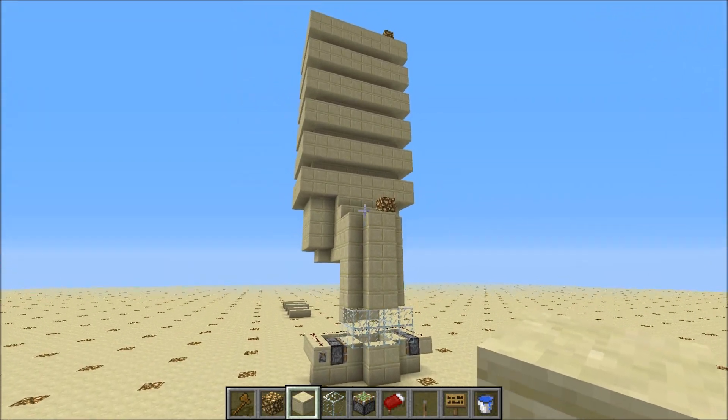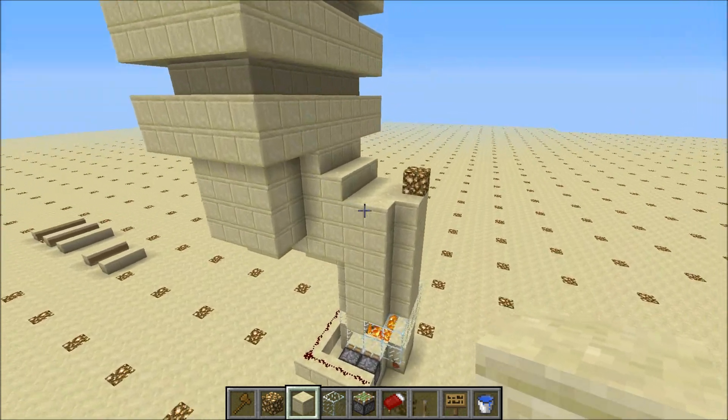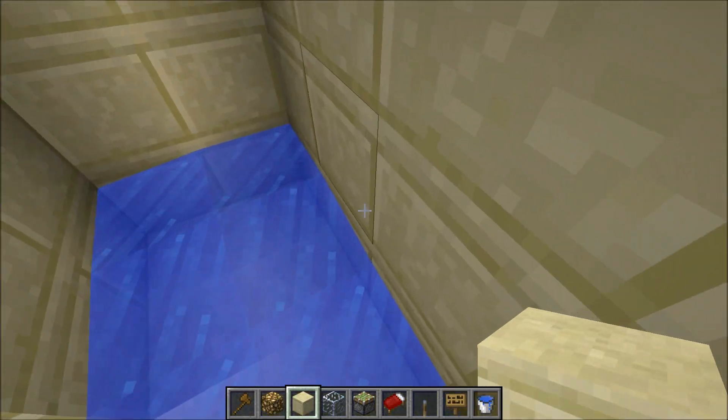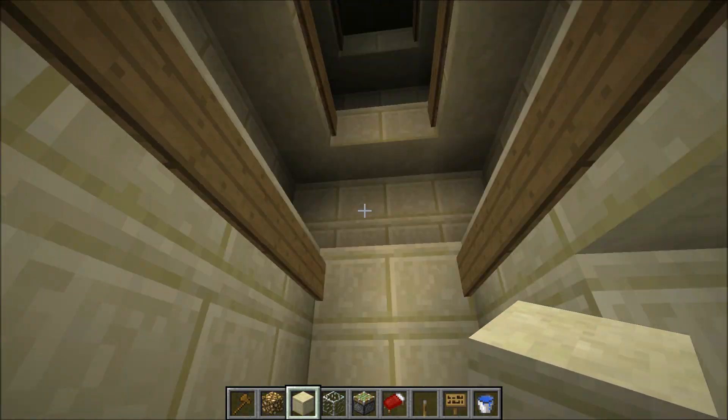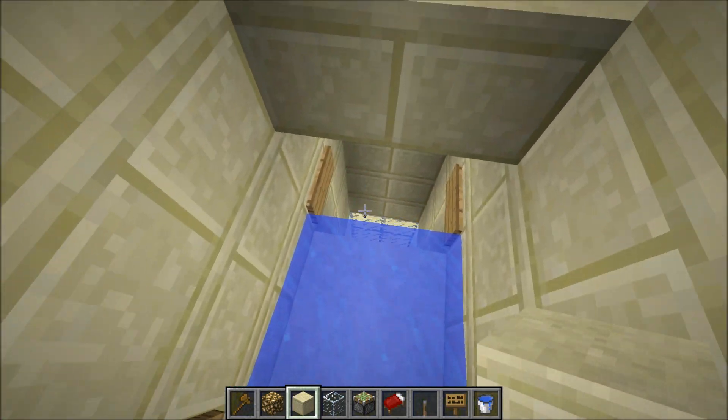That's it. It's pretty self-explanatory how you build it. Once you have this, you just keep building up. And to funnel them all in, just a block of water in each corner. Build it back with this and then you can do what you want with them.